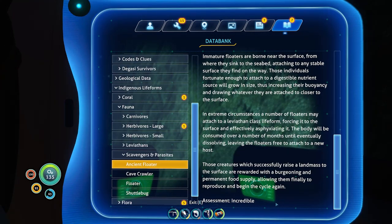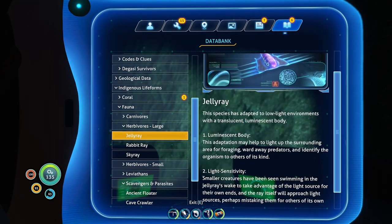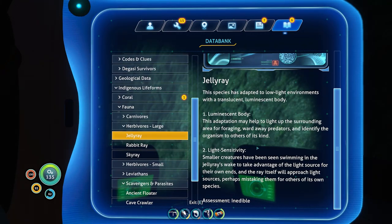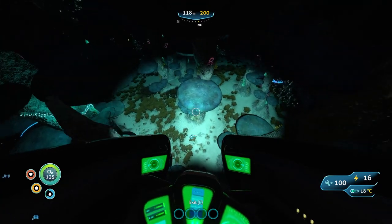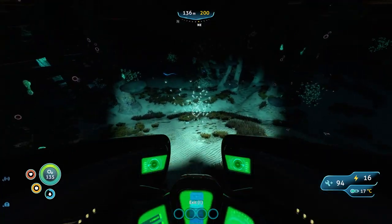Oh, I thought it said edible, but no, that says incredible. Okay, that's cute. You're a herbivore — garloid valmin. You're essentially translucent and luminescent — basically made for foraging, it'll ward away predators and identify it. Smaller creatures have been seen swimming in the jelly ray's wake to take advantage of the light source for its own ends. Okay, and it's inedible — that makes sense. So is this place safe, considering there's a bunch of these? Well, maybe not — because if there's a predator in this area, they wouldn't necessarily go for these things because they're inedible.